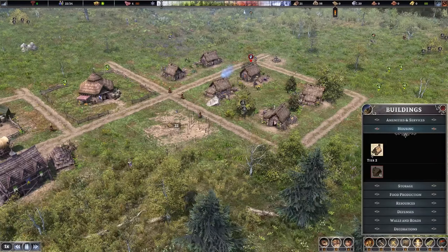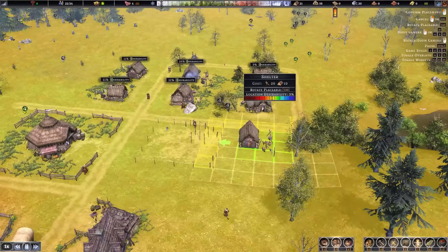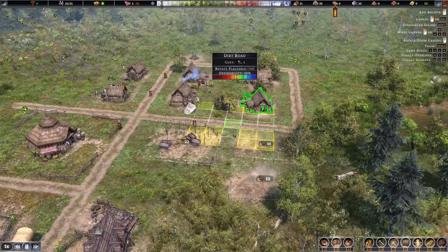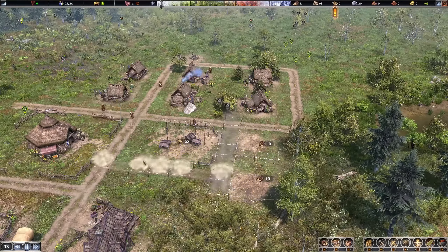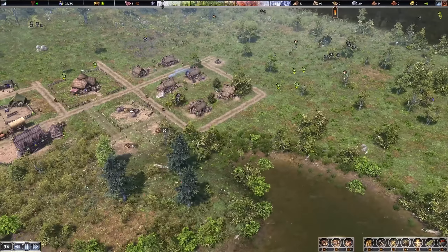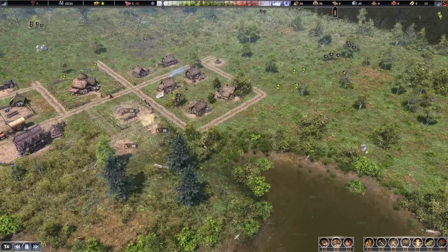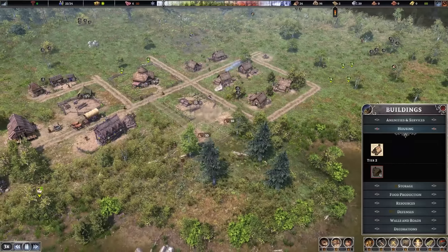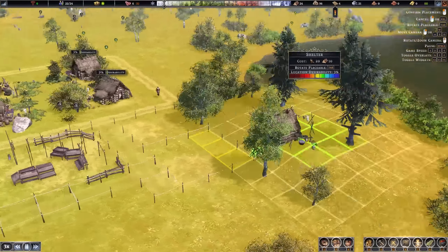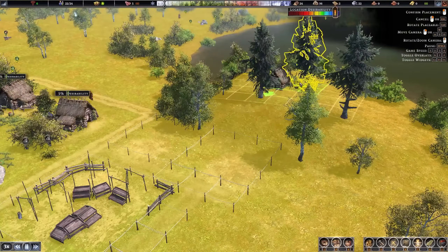Since we have the logs and need housing, I'll continue with a few more homes — let's add two more homes in this area. I can build up on the hill too — there's a bit of a hill going up but that's no problem.